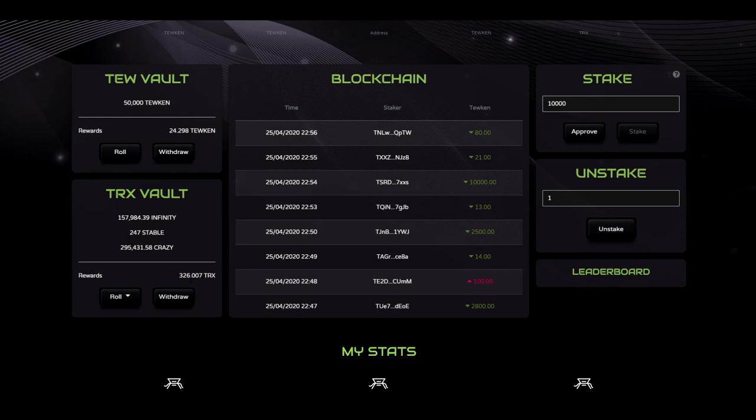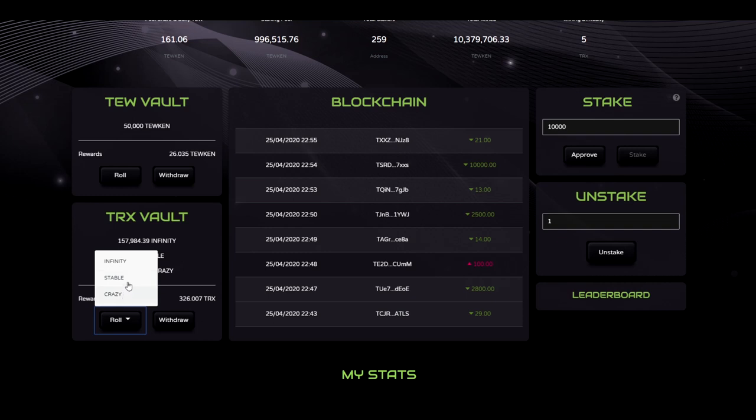I can withdraw this TRX or I can roll it to three other TRX platforms: Infinitu, Stable, or Crazy. Depending on which DApp you choose to roll to, there will be a fee. For example, if I roll to Stable, which has a 10% entry fee, I will pay a 10% fee based on this amount.